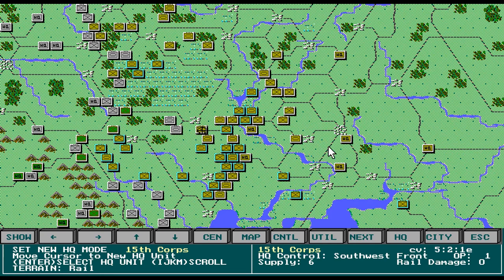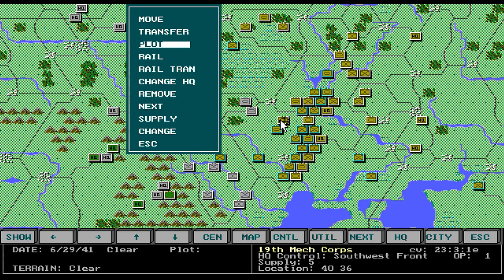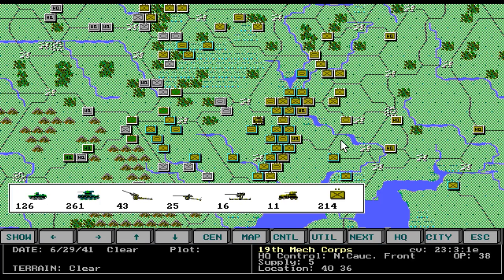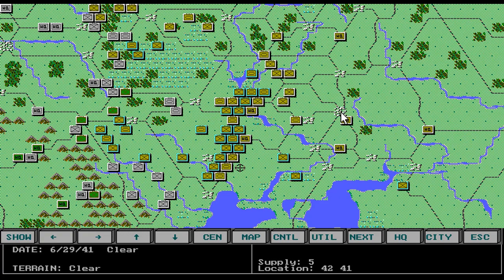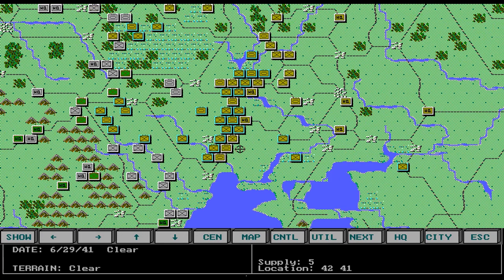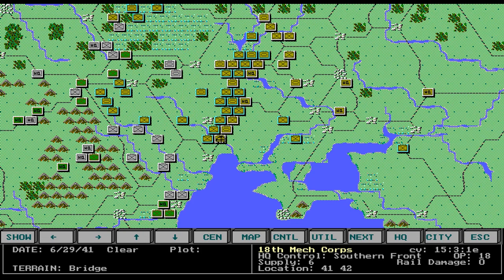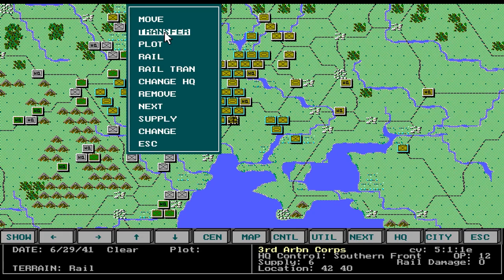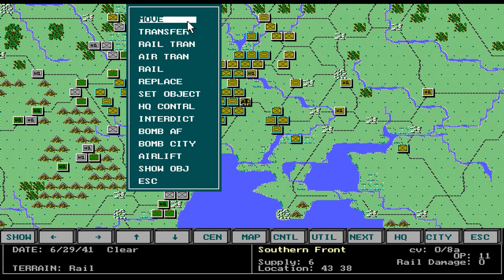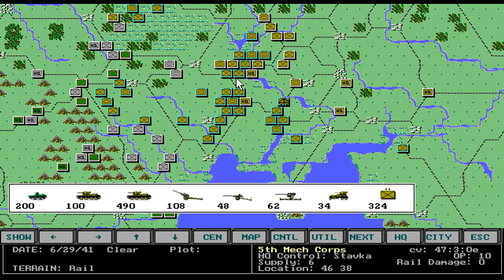He needs to change HQ, and he does too. He'll move back there. Can't remember — is it this line I build or this line? I might go back further. One thing I like to do is build my defensive line on a rail line, because then they get the maximum supply.